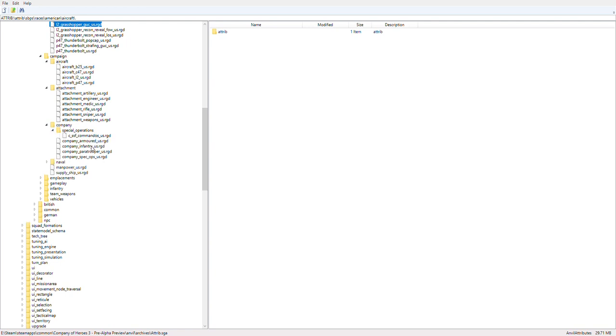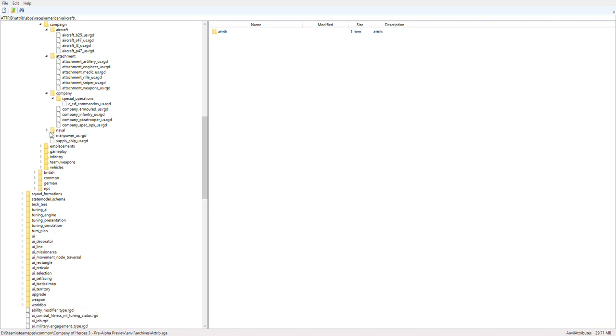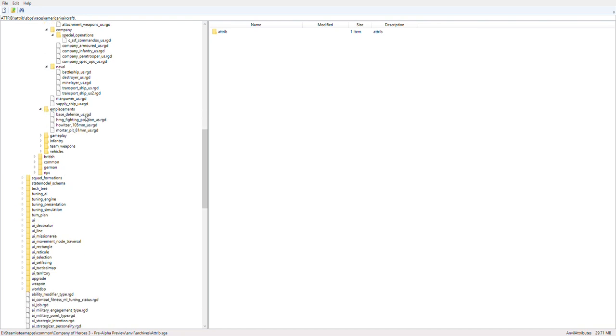These are the different companies you're able to choose while in the campaign: commandos, armored infantry, paratroopers, spec ops. Then we have naval, which are the ships you can actually use in the campaign, and the map power and supply ship — these are part of the naval folder I think.